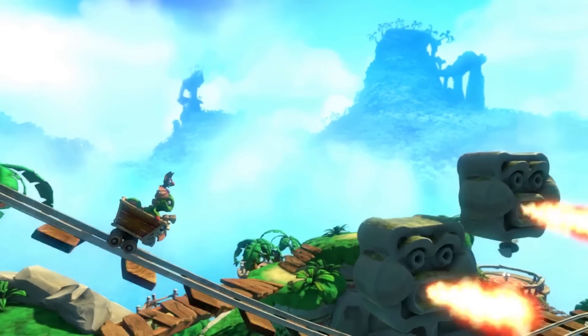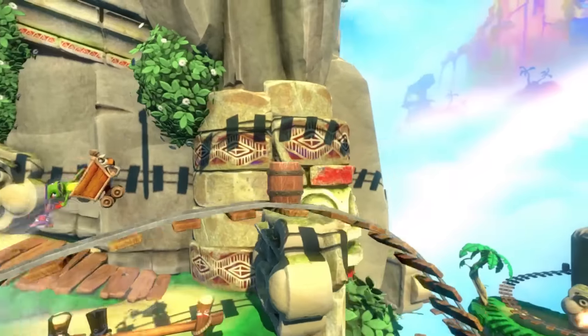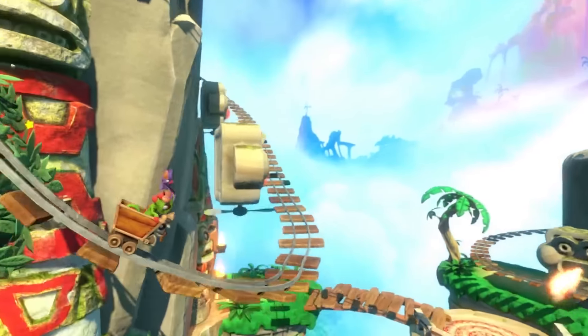The next two shots are from a 2D side-scrolling perspective of Yooka jumping with Kartos to avoid obstacles. This reminds me of the minecart section from Donkey Kong Country, which is likely the inspiration for this character.